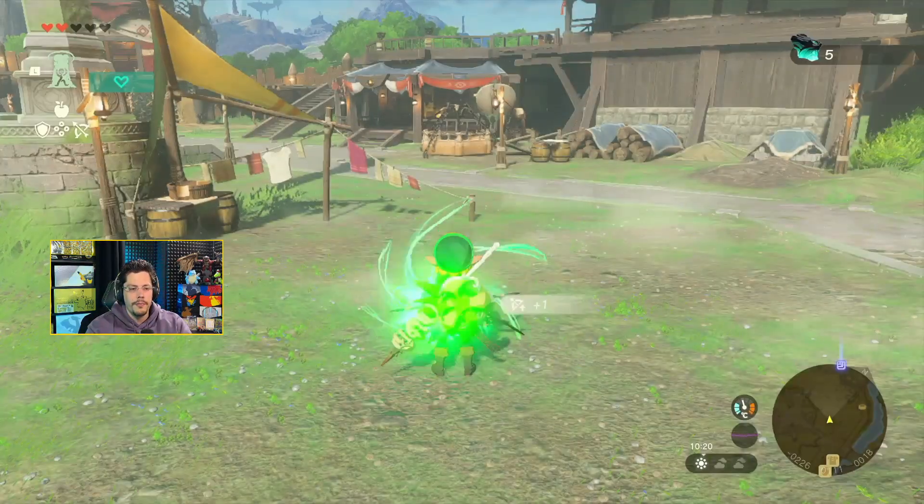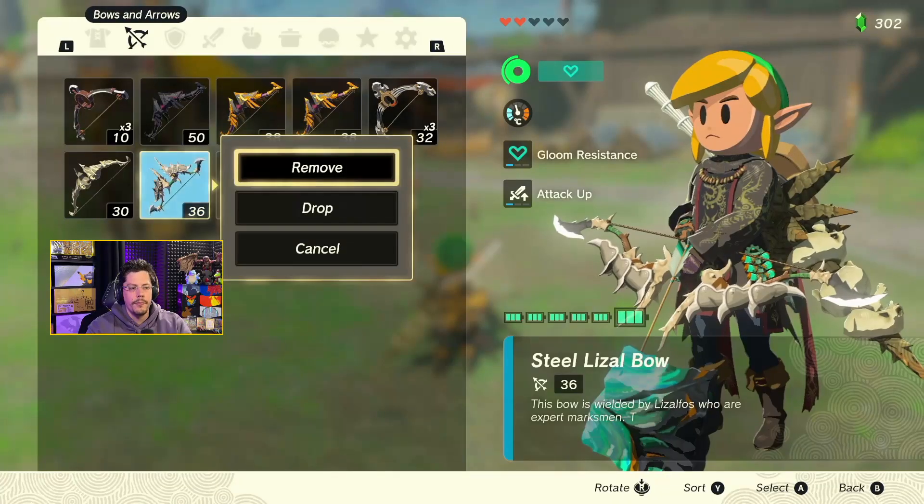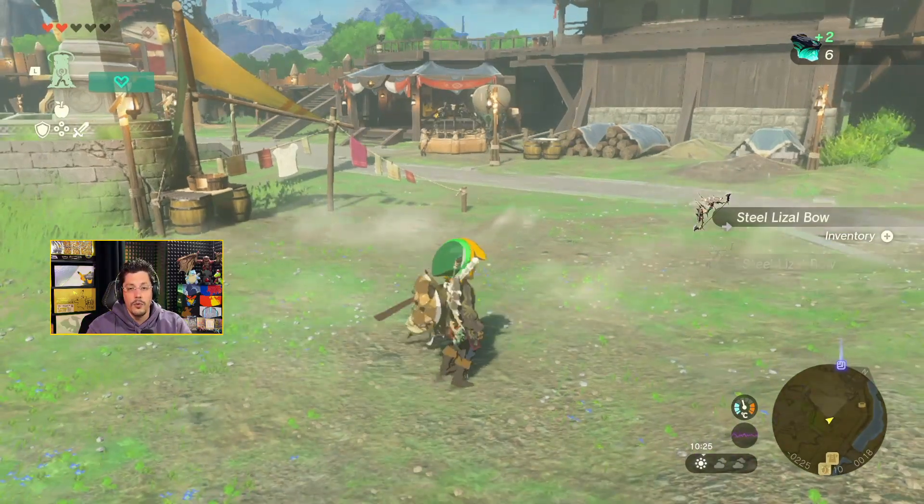We go again. D-pad up, go into the menu, drop the bow, equip another, double Plus, drop it — they're stacking. And we got plus two. This is how it works.